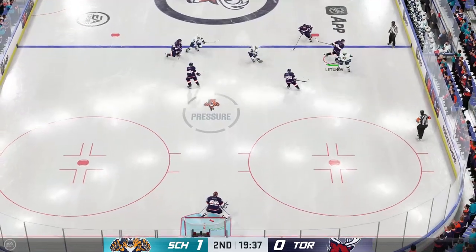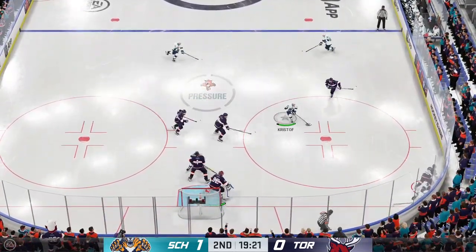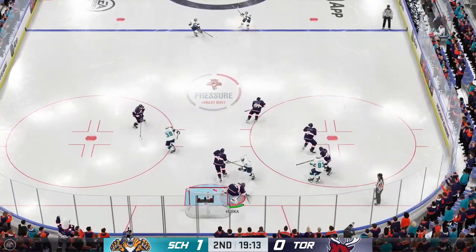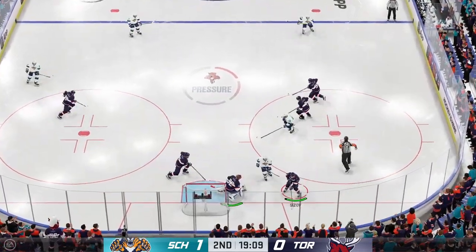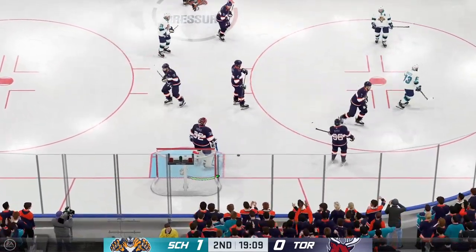We've got 20 minutes under our belts in this one. How do you sum up the performance? The Tornadoes need to find their legs, James. There's no urgency, and they really haven't been skating at all — they've been chasing the game. They've had zero possession time and have got to find a way to carry the puck and get some opportunities.